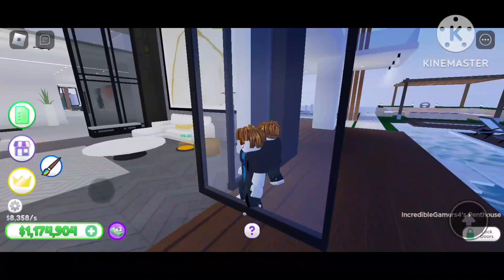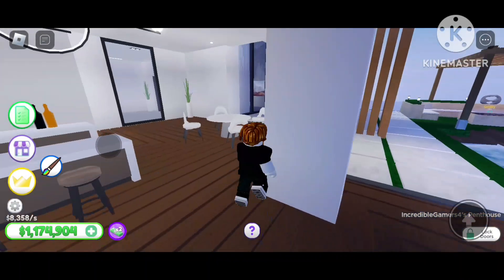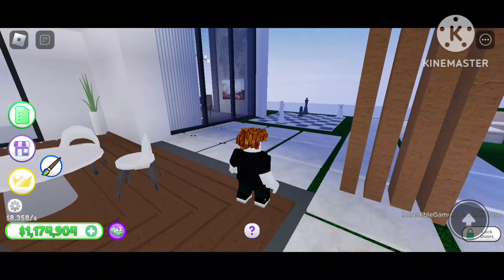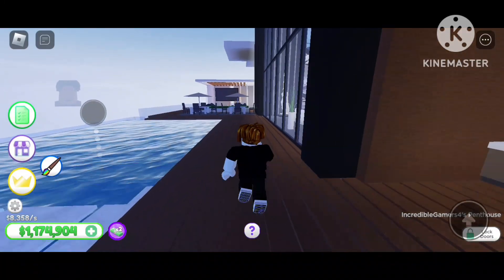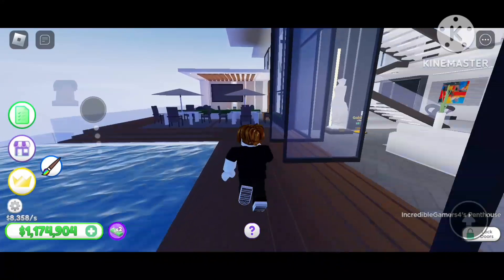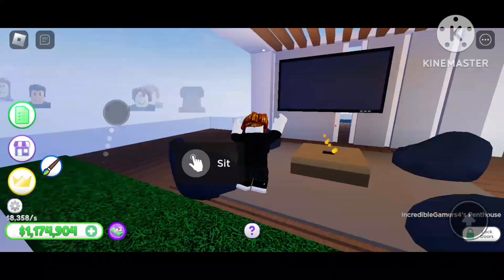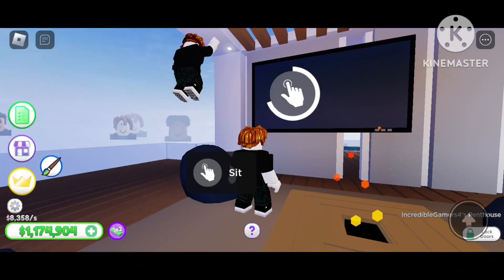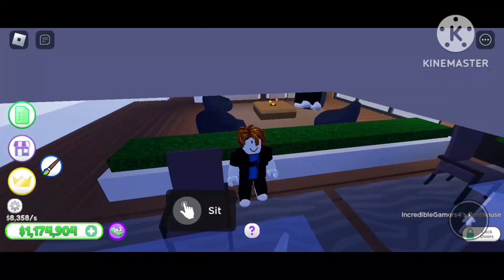This is the swimming pool sitting area, and this is a drink area. As you can see, these are the chairs - we can interact with them by moving with our hands. And this is a sitting area where we can sit, eat, play, whatever. We can also see the TV - the TV is on.